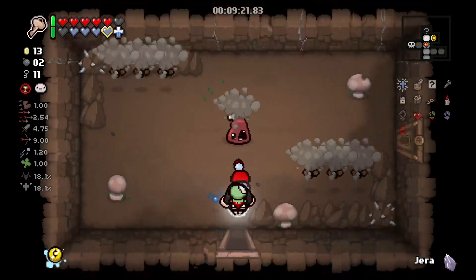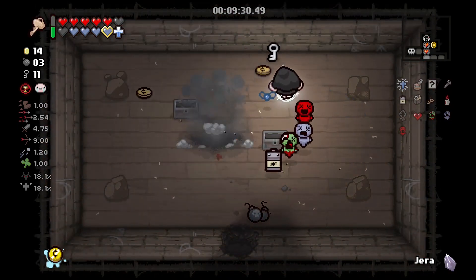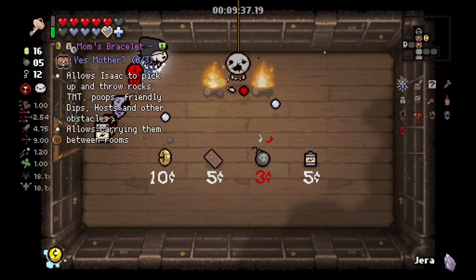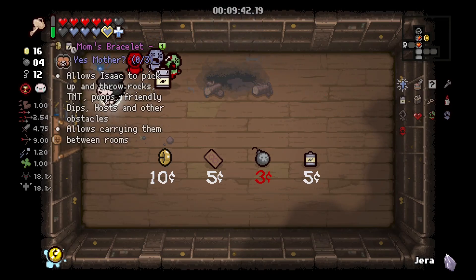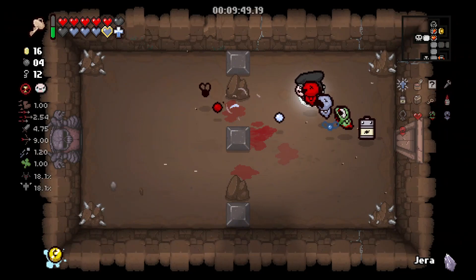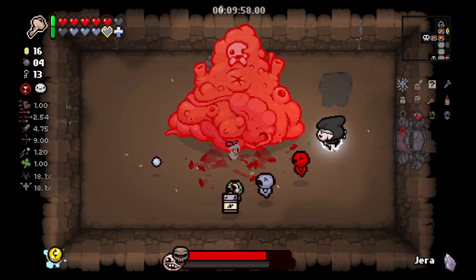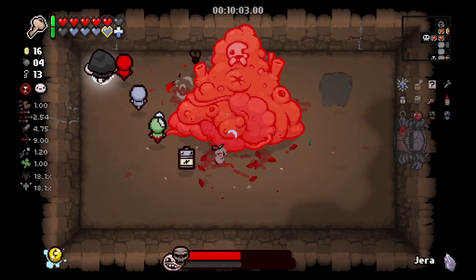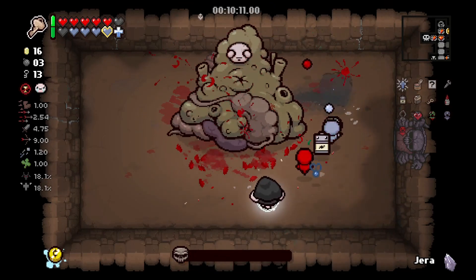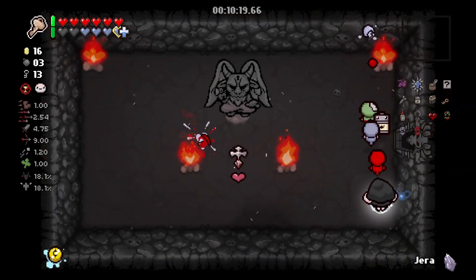It would be nice to get Hive Mind because then Rotten Baby would be doing more damage. Let's not miss the bombs — nothing really great here but we can bomb the keeper and see if we can get anything. This guy is just going to spawn a lot of enemies. Let's give him a bomb just for spawning that. Let's take Placenta — not worth it.